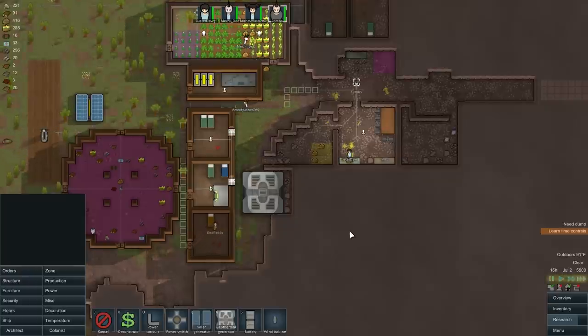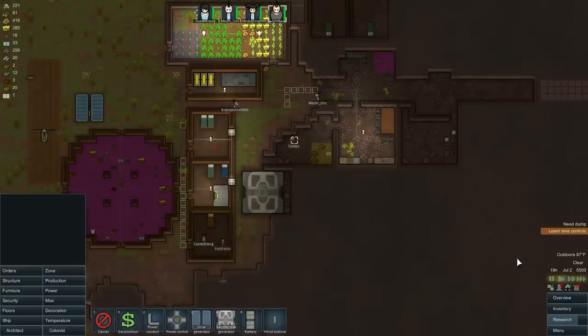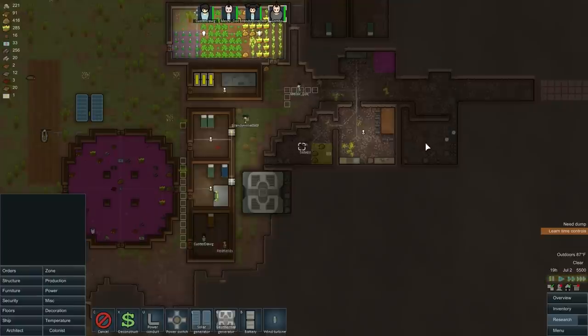Man, I've got a lot of food. Where's Custer going? Oh — that's why I had Custer not cooking. That's right. Because he's also wardening, so that's why he wasn't cooking. Okay, I screwed up again. So: hauling — you are the hauler; you are not the hauler; you are the cook. Sorry, that was my bad. I knew there was a reason I had Custer not cooking.